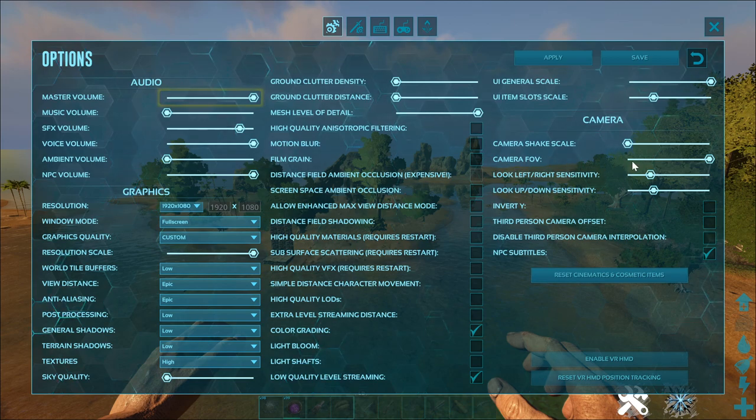Camera field of view, or FOV, is how much you can see at once — this should be all the way up or to the right. Look sensitivity is up to you on how fast you would like to be able to turn. Having a mouse with a DPI button that lets you adjust sensitivity on the fly is better, but if you don't have that, just come into settings and change this depending on what you're doing — lower for sniping, higher for dino riding. I do not like third person offset or interpolation, but that is a personal preference. Test these out to see what you like better.